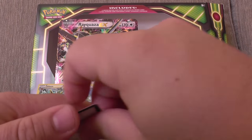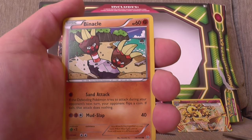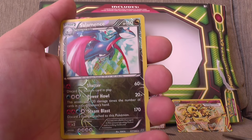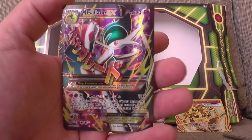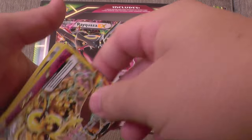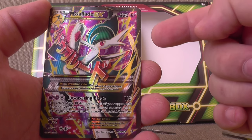Alright, drum rolls everyone — here is the Roaring Skies baby! One, two, three, fingers crossed! Unfezant, Electrode, Altaria, Binacle, Pikachu, Inkay, Meowth, Cascoon. Our reverse hollow is Salamence — and our rare is... whoa whoa whoa whoa whoa! Look at that! Beautiful! So to recap: we have a BREAK, a rare Kingdra, a hollow Jolteon, and a mega Gallade EX — that is nice!